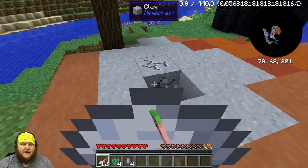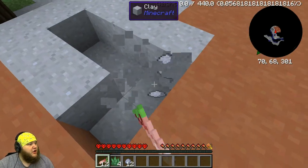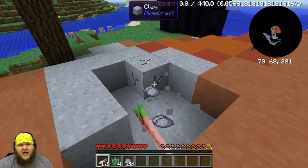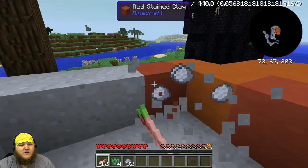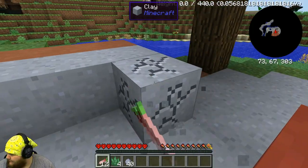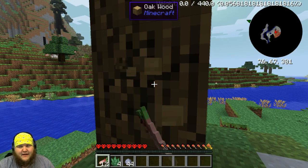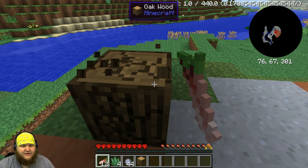Oh my god, there's clay right here! That's really good. Instant clay! We already got clay! We're going to have to do Tinker's Construct stuff. If you guys enjoy the video, don't forget to slap that like button — I'd greatly appreciate it, my mom would too. Let's get to it. I'm going to grab a couple of these pieces of wood because we might need some later. We've got enough clay.